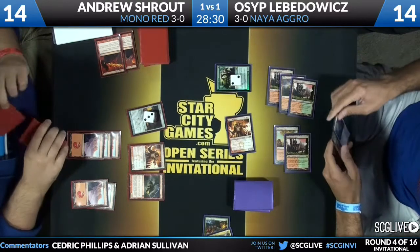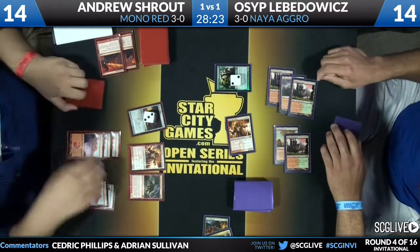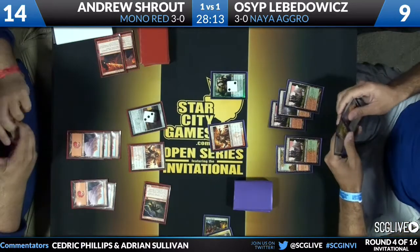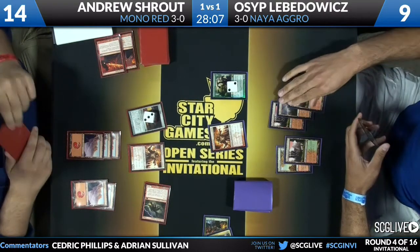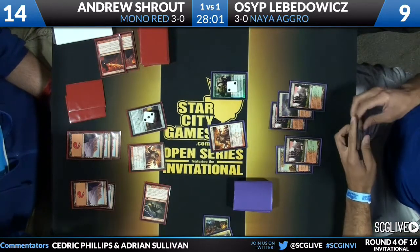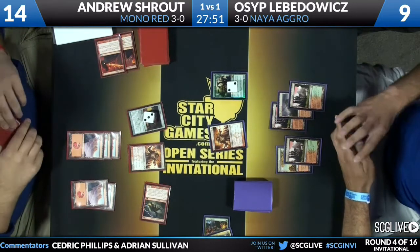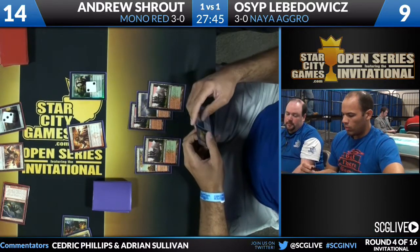You'll notice that in that attack Andrew had the option to block but did not, because he views himself as in the driver's seat. He attacks for five — Osip goes down to nine. There are no creatures left in any graveyard at this point. Levodovic — you see a Sunpetal Grove, a Voice of Resurgence, and the Ray of Revelation are his only three cards. No answer to that big bad flying dragon right now. If Andrew blocks the attacking Scavenging Ooze, that would knock Osip down to five.